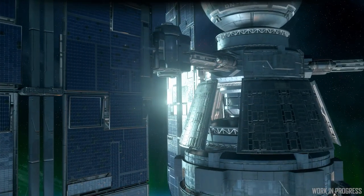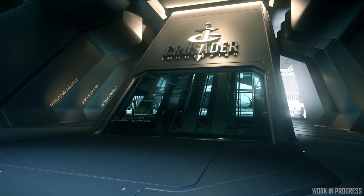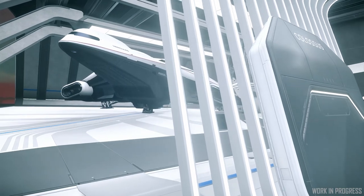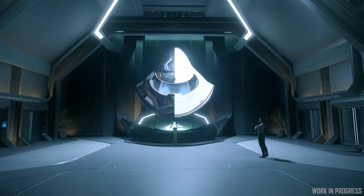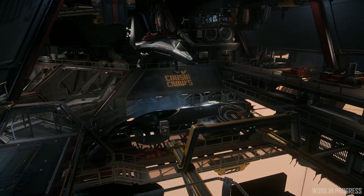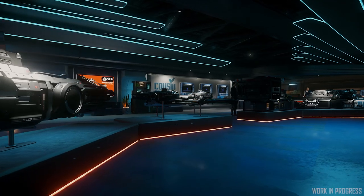Back in the persistent universe, let's look at all the new places you'll go in Alpha 3.15, including the new Crusader showroom on Orison — the crown jewel showcase of the entire Crusader ship line. It's your one-stop shop for the best-looking spacecraft in the galaxy, where you can pick up the Mercury and Hercules right away, and the Aries when it comes online later in Alpha 3.15. Also new to Orison is Cousin Crow's, where players will get the chance to trick out their spacecraft with new components and loadouts.